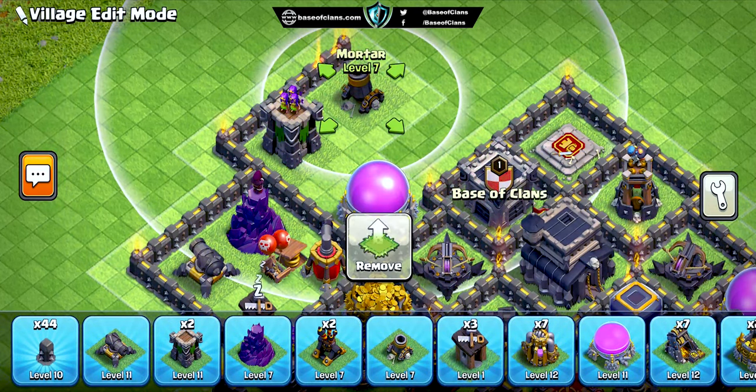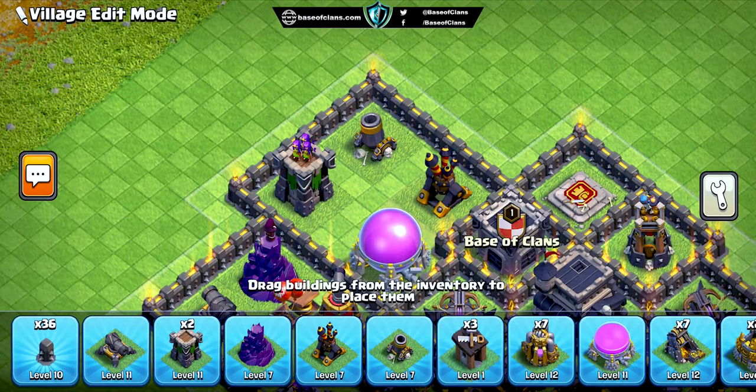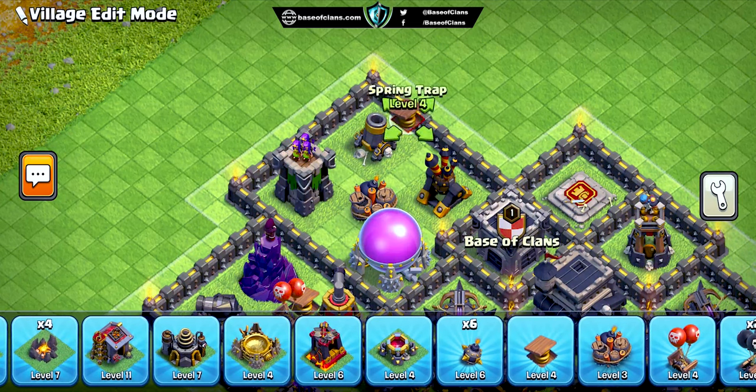Lastly, we've placed a tesla farm near the dark elixir storage. This will force attackers to invest more troops in trying to breach this area, making it harder for them to steal your precious dark elixir.